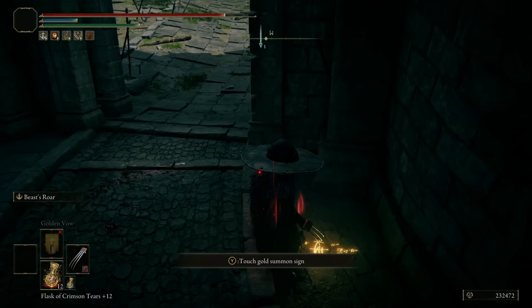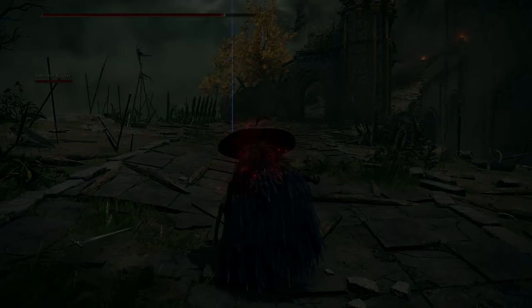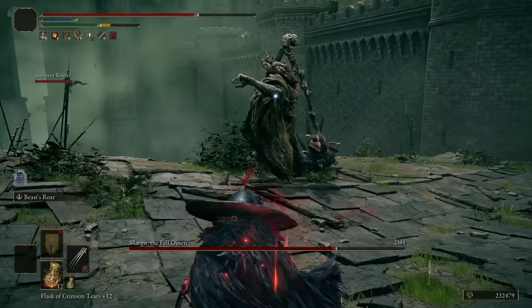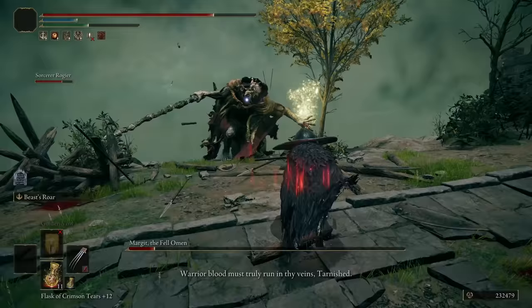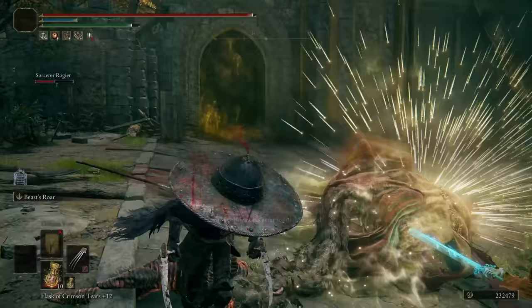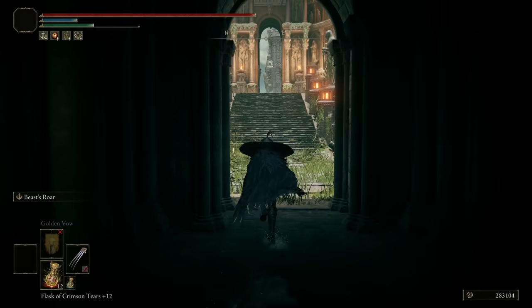I've never summoned anyone before — let's do that. Yes, Roger! My first ever summon. Let's put on Exalted Flesh and go time to slap the shit out of him. Roger, get over here and slap him! That's still not bad without the claw talisman. We're not doing an extremely optimized glitch run, we're just going for it.